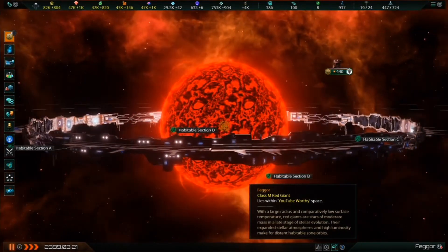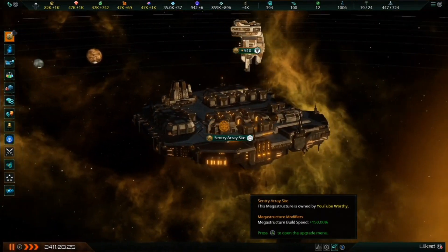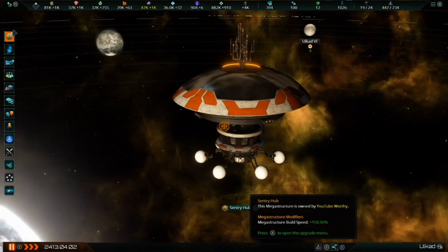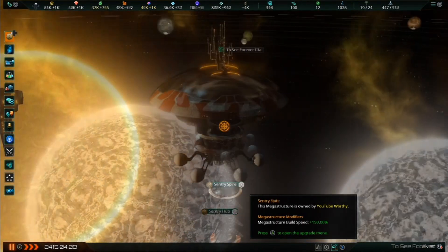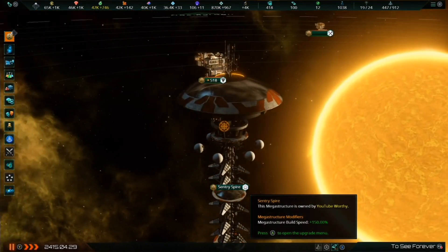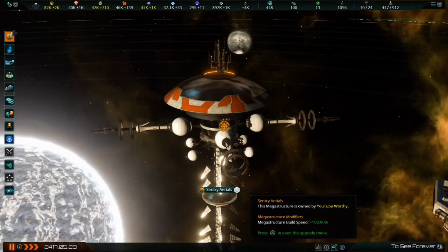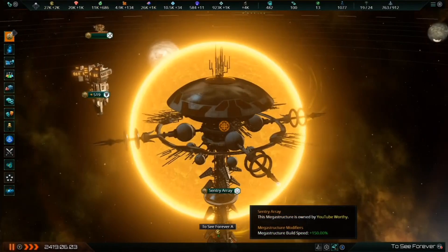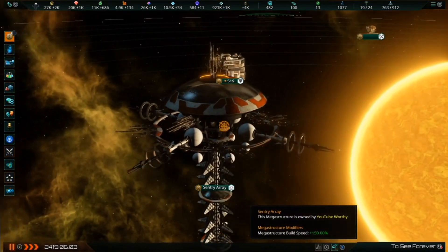Finally, we have the fourth megastructure from Utopia and the eighth megastructure in the entire game — the Century Array. This massive observatory and sensor suite provides unparalleled strategic information about everything in the galaxy. After completing its construction site, the Century Array has four stages, each costing 10,000 alloys and needing 1,200 days of building time. Each stage adds +20 hyperlanes to the Array's sensor range, with the final stage's sensors covering the entire galaxy. The Century Array must be constructed in orbit of a star, black hole, pulsar, or neutron star. If spying on allies and enemies while keeping tabs on fleet activity sounds appealing, the Century Array is definitely the megastructure you'll want.